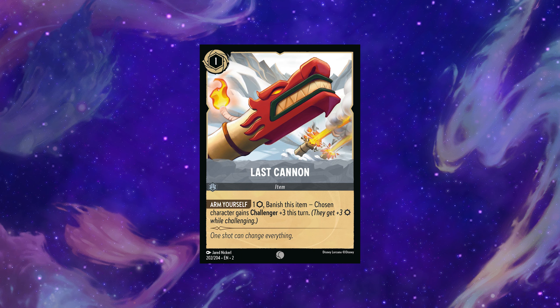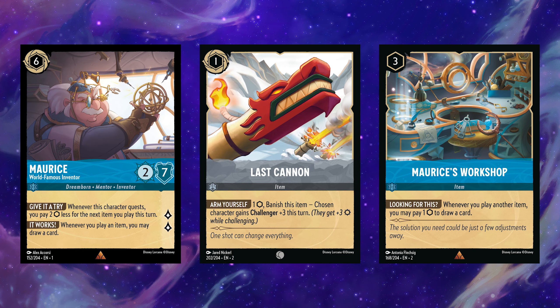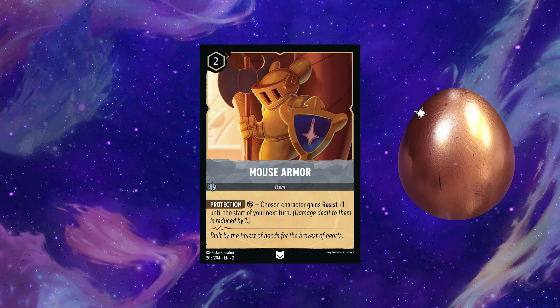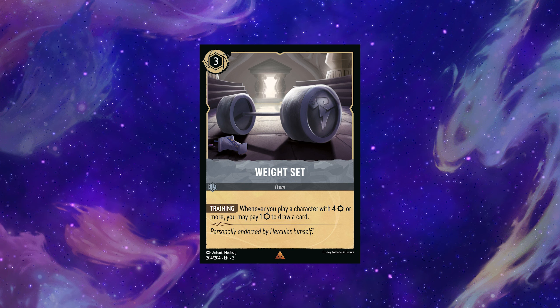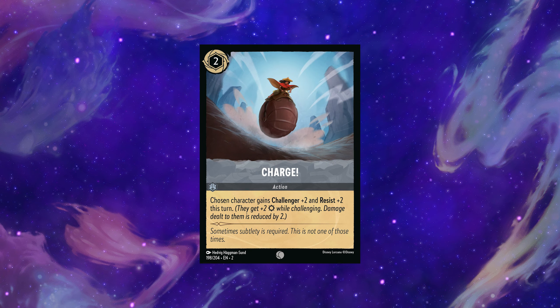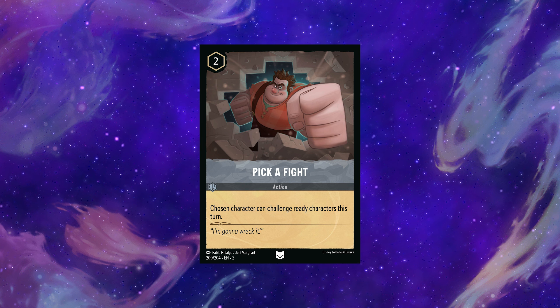On to the items. Last Cannon isn't anything special, but item decks are looking for one-cost inkable items to cycle with Maurice in his Workshop — Last Cannon fits that requirement, so it gets a bronze egg. Mouse Armor is a solid form of protection and they stack really well together; uninkable hurts, but it's getting a bronze egg. Weight Set is the kind of card that will find a place later as an incidental card advantage engine that doesn't require much deck-building restriction — it gets a bronze egg for now. Charge isn't worth a card in your deck — white egg, though I like it more in limited formats.